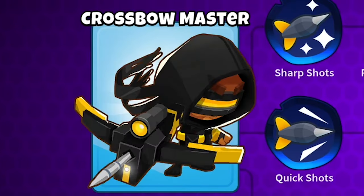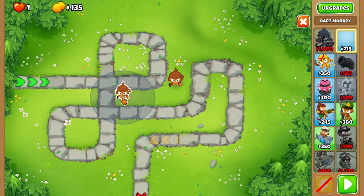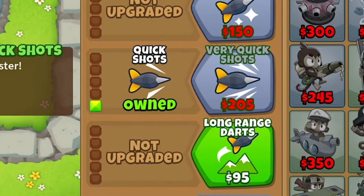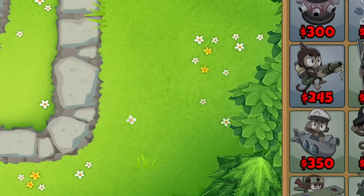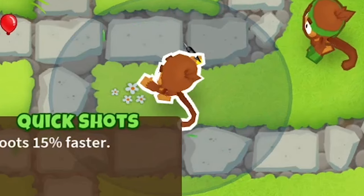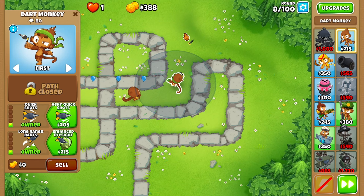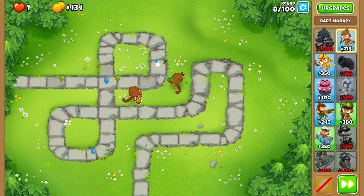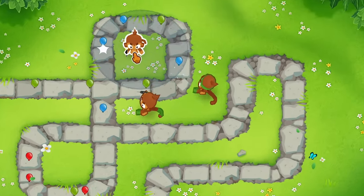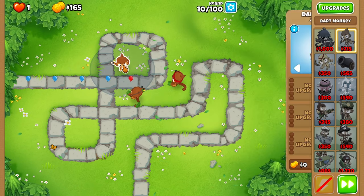So we're definitely gonna need juggernaut, crossbow master — who knows, we'll see. I think I might just place one down right here and maybe like another one right here. Let's just get right at it. Now on CHIMPS, this is gonna be really difficult. I'm actually gonna do quick shots on this guy and then long range on this guy too. Let's do sharp shots and then long range. I'm just gonna place one right here for some extra support — very quick shots on this guy. That would help. So now we got three of these guys down.